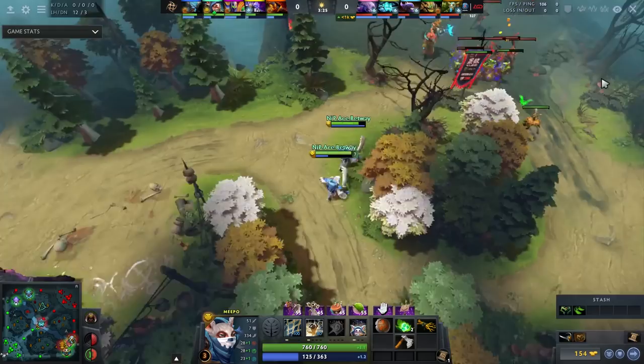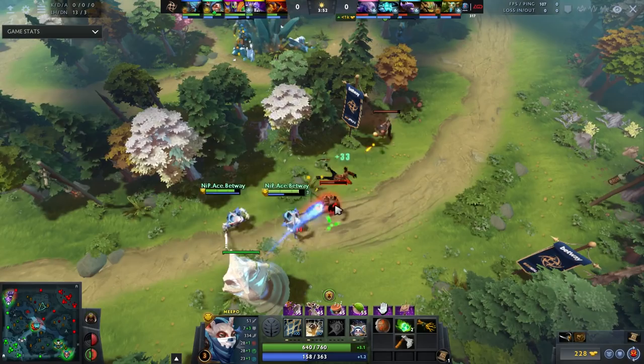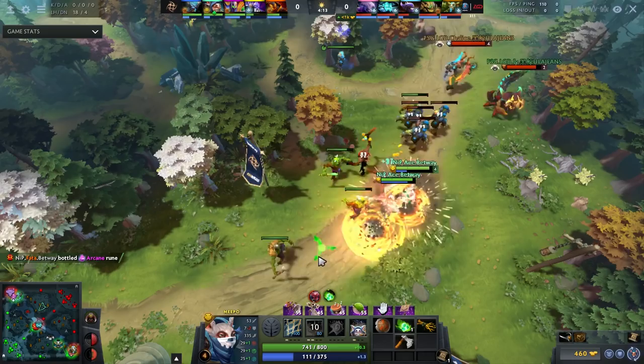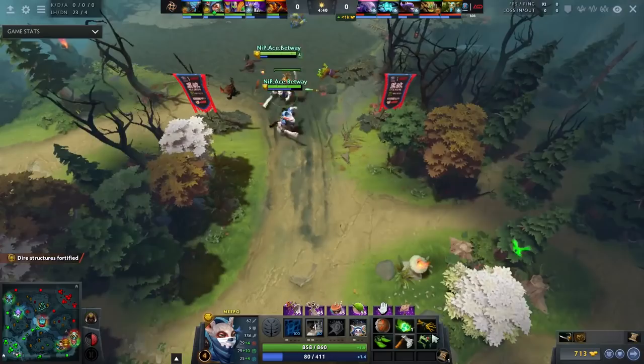In terms of items he rushes, he immediately goes for a Wraith Band and Slippers of Agility. He puts some priority on Wraith Bands so he can farm the sidecamp if needed. The Sand King pressures the sidecamp quite a bit, but once he leaves, Ace starts taking it as much as possible. Especially once you have level 2 Poof, you want to start looking into taking the sidecamp, especially if you have a Wraith Band. This applies for mid as well — once you hit level 2 Poof around level 4 or 5, you can look to take the sidecamp.